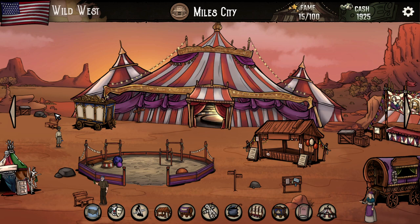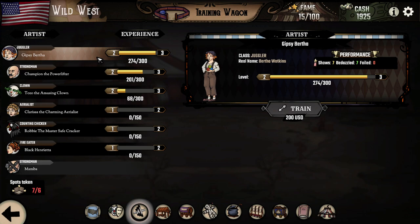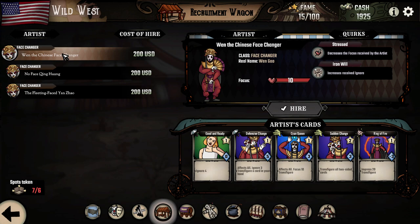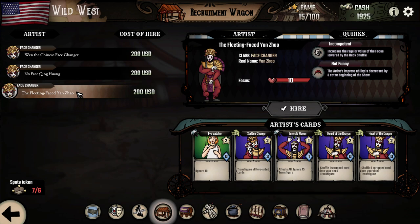Let's check the financial micromanagement part first, and the options of the circus. First of all there are artists in your circus — these are the artists with cards, you will play with these during the, let's call it battles or during the show. These artists get experience during the show and you can also level them up. I will show this level up a bit later, because Gypsy Berta will reach the 3rd level after the next show. You can also recruit different artists — there are 15 different artist classes, so there is a huge variety in the game.